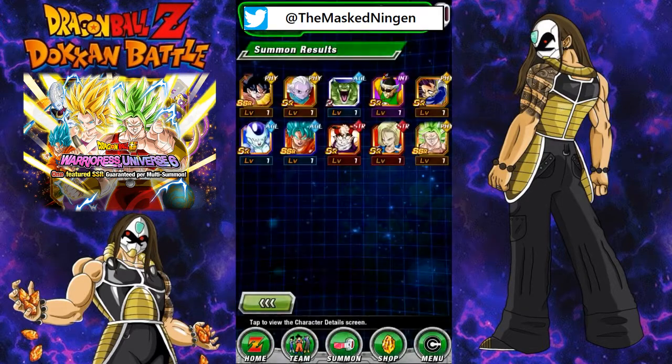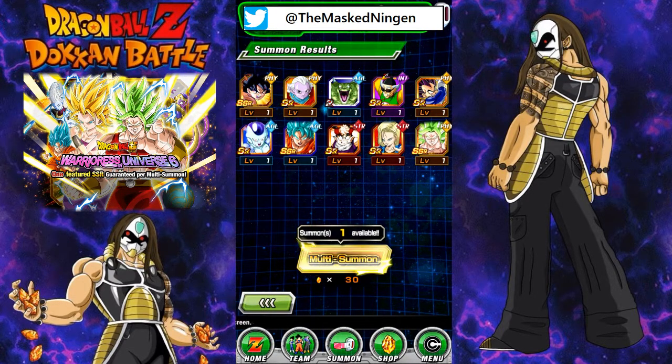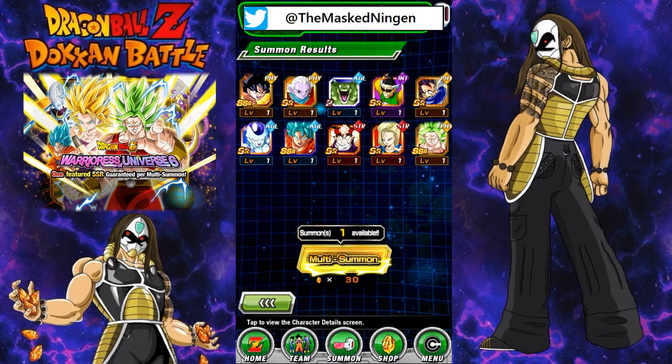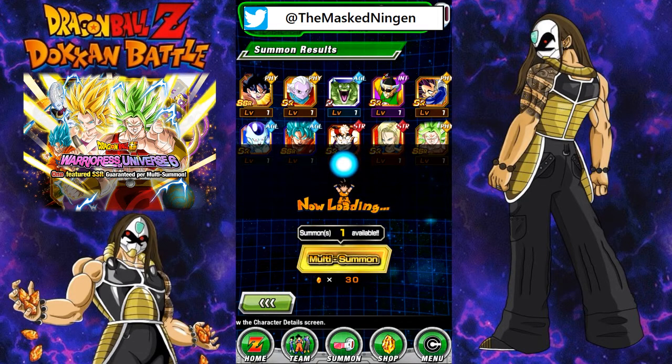Finally got her to add to the collection. Neither her nor Caulifla have an Awakening on JP, but I imagine they will get one at some point — maybe when Caulifla comes out, though we still don't have her on Global. She doesn't have an Awakening on JP either. As it gets closer to Japan's 3-year anniversary, we'll probably start seeing Awakenings for units like Ultra Instinct Goku and the Universe 6 Warriors, but we don't know for sure, so that's one of those things we'll have to wait and see.